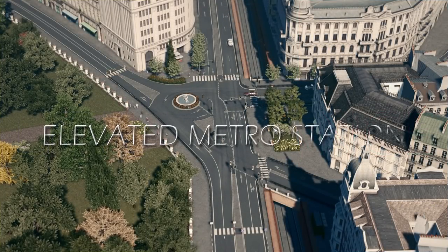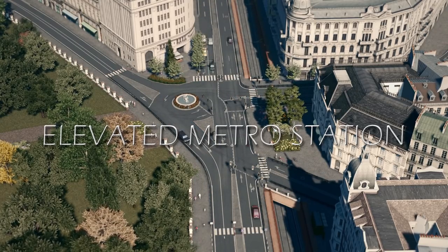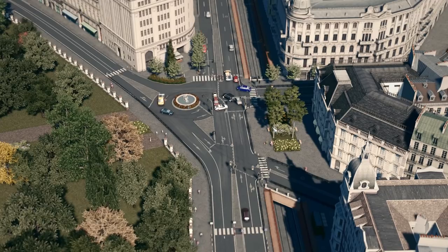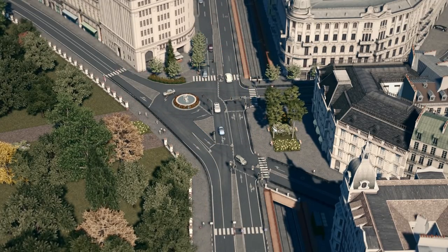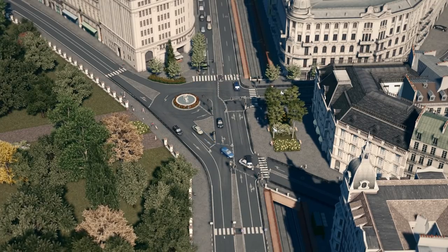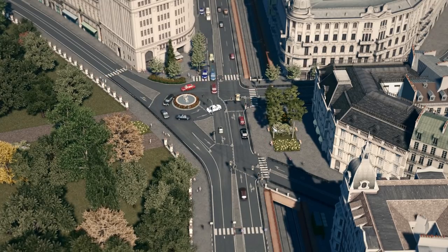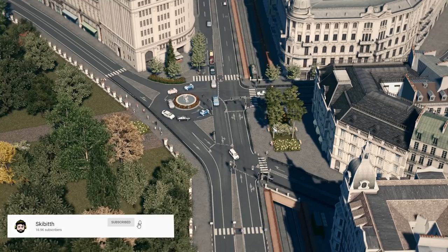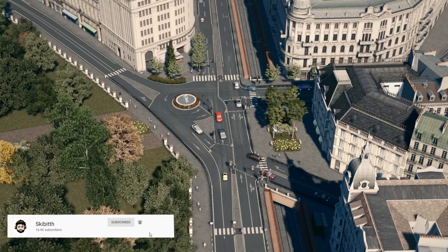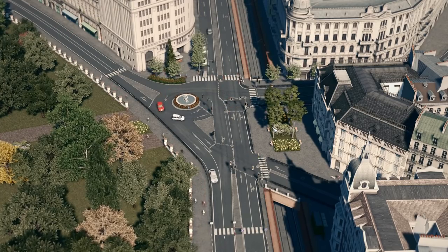Hello guys, welcome back to another episode of Little France — episode number 46. Here you can see what we built in previous episode 45: a pretty cool intersection with a little roundabout. I totally enjoyed it. If you didn't see it already, I think you should, of course after watching this episode.